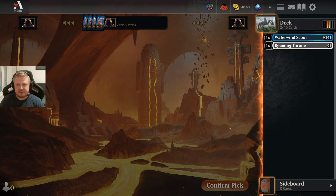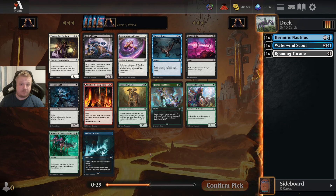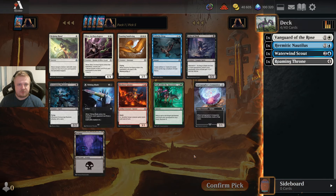Weak pack — I'll take the 2-drop. Then I have options: if taking white, it's the Vanguard of the Rose, which is a nice card. If not white, probably one of the green cards. I don't oppose blue-green — it's actually a fun color combination in this set. You can do it a couple of ways, like focusing on Explore or Descent. I'll take the Vanguard though; it's a little better. Blue-white is a really good color combination, so let's hope it stays open.